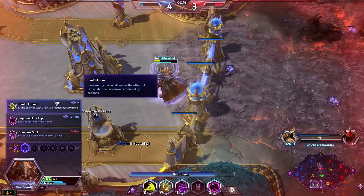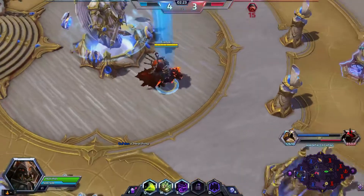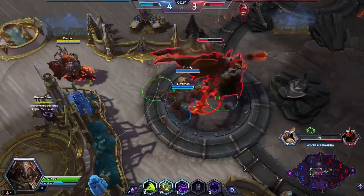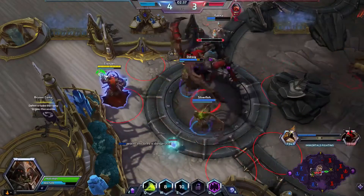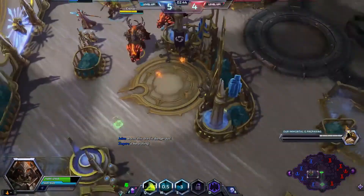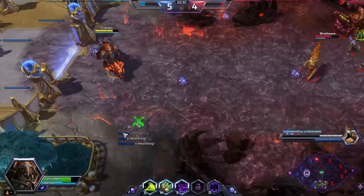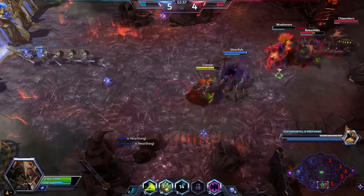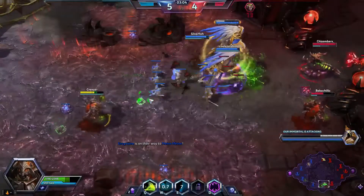So, level four, I'll be picking up — killing enemies with my Drain Life lowers the cooldown, just for better self-sustaining. Since we don't really have any healers here, it'd give me more self-sustaining. It's gonna take some getting used to, actually Life-Tapping my way. Since I played Warlock for so long, it shouldn't take too long, but still a little different. I can Drain Life on this guy, and as long as he dies, my cooldown gets reset.